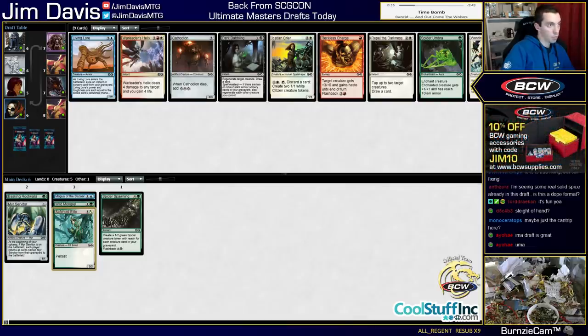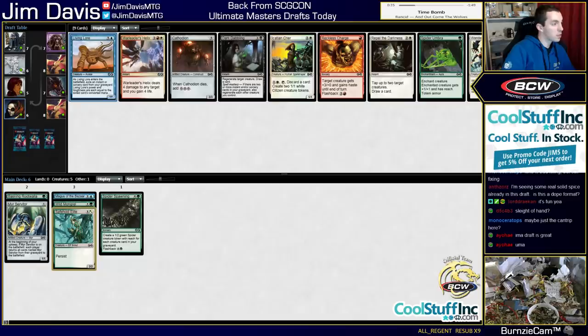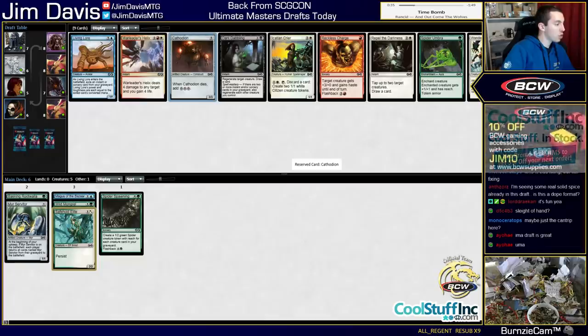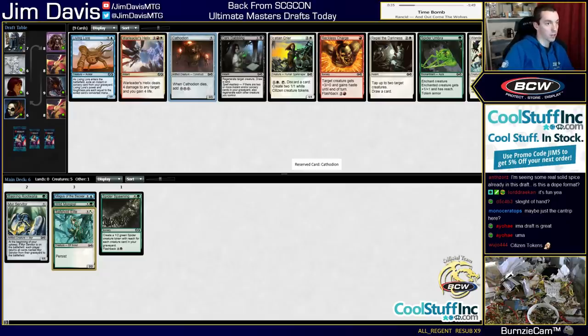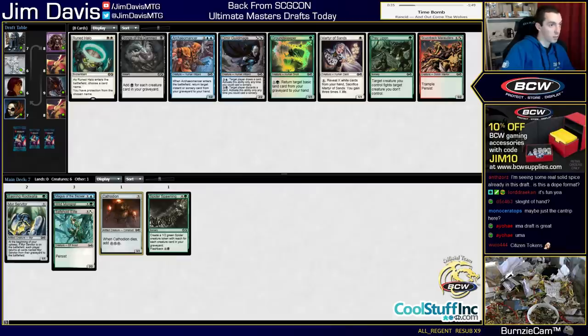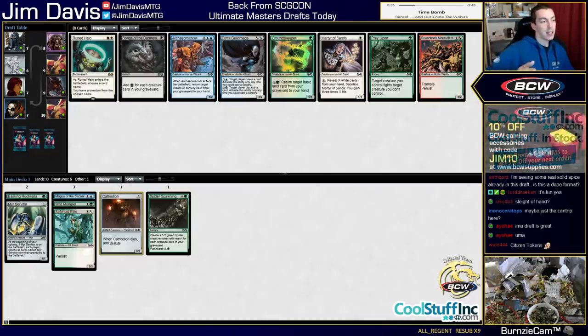It looks like we're getting cut off, frankly. Living Lore - exile an instant or sorcery card from your graveyard, power and toughness equal to the mana cost, if it deals combat damage you can sacrifice it and cast the spell - not really a reasonable thing to do. Spider Umbra. Reckless Charge. Cathodian. Looks like White is kind of open. The Crier is kind of cool in a Madness deck but there aren't a lot of good Madness Green and White cards. Let's take Cathodian and see what else comes. Blue is pretty not open. Making speculative picks is really good in a format like this - there's a lot of power level. You want to get in the right deck, and to do that you need to jump around. So pack one, you're kind of jumping around looking for your spot. Skarrgan Marauders is good.